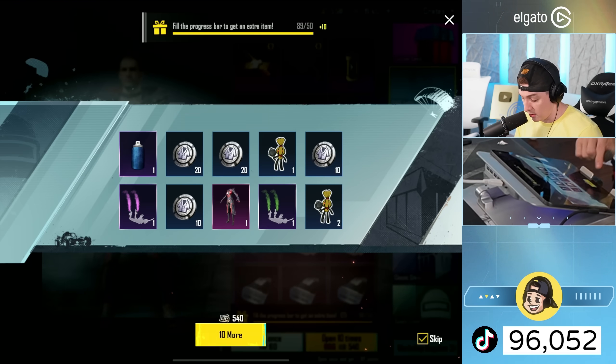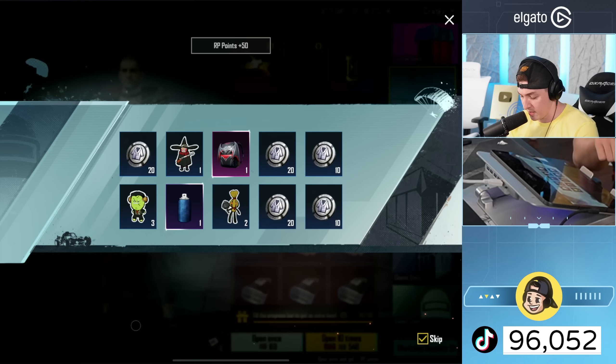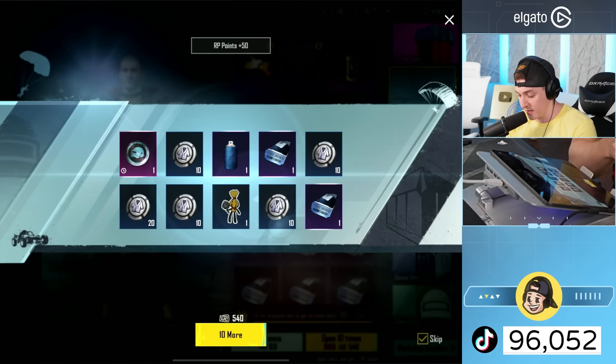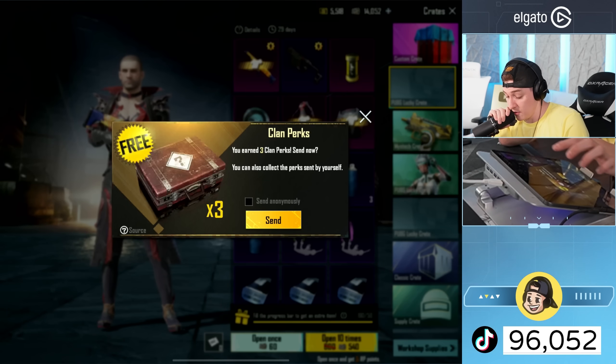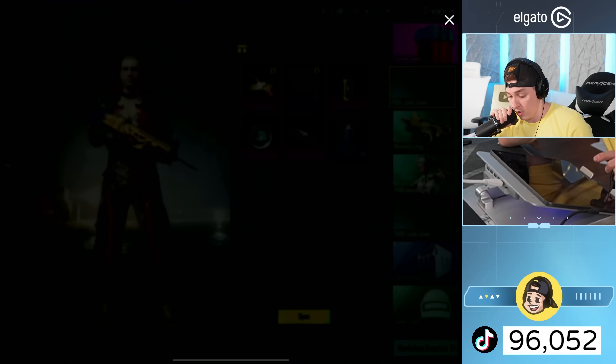We got another coin. Blood rain set - legendary! That's kind of sick, it looked like a mythic if I'm being honest. Blood rain backpack - hey, we're getting the blood rain set done early. The question is where is the elusive enchanted pumpkin scar? How far can we get on three stacks? We have the golden crate - don't forget we can get the pumpkin scar from the golden crates.